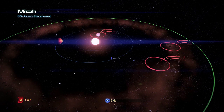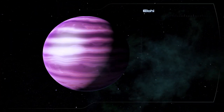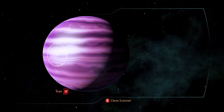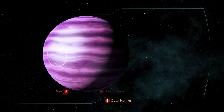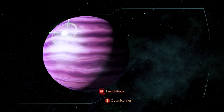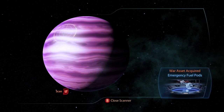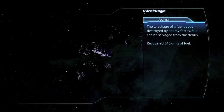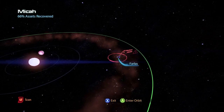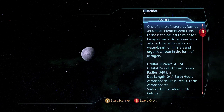In the third system Mika, on the planet Alohi, there is a war asset the Emergency Fuel Pods for 30 asset points. There is wreckage containing 340 units of fuel, and on the planet Pharlas there is a war asset Element Zero Converter for 50 asset points.